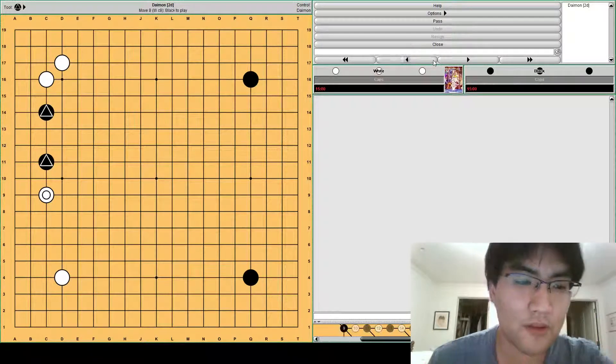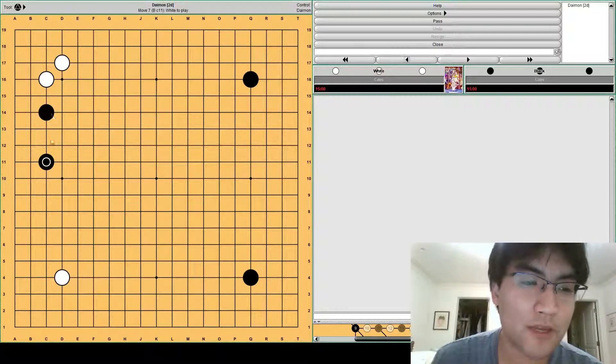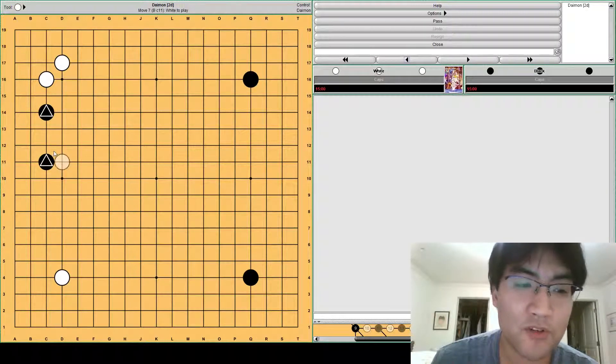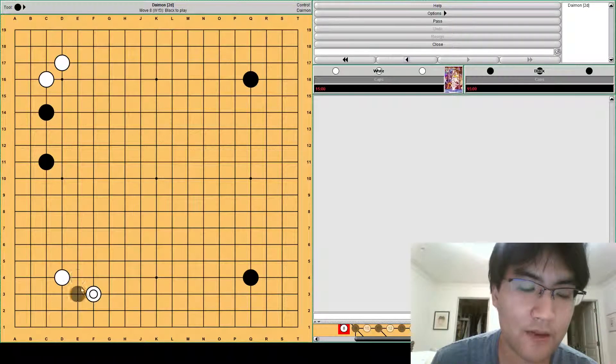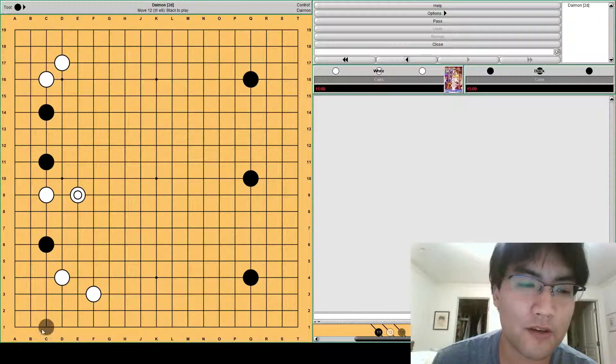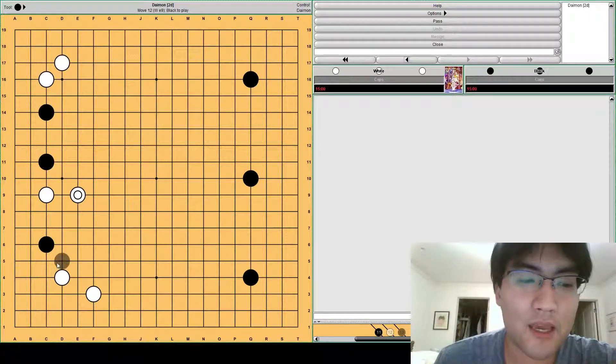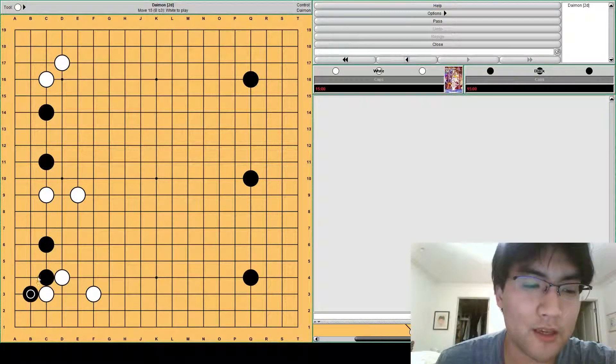The best way to handle this kind of two-space pincer — one consideration might actually be instead of playing c9 to pressure black, to back off directly at f3. Now if black plays elsewhere, when you pincer at c9, black can't really come in. White will just enlarge and threaten both sides immediately. So black doesn't have time to make sabaki here like this.